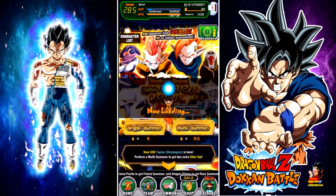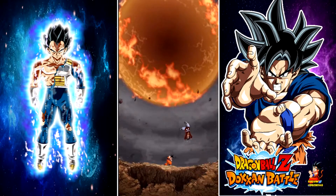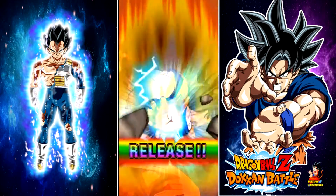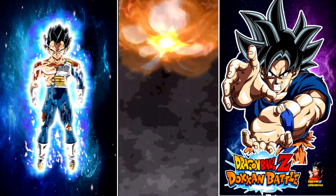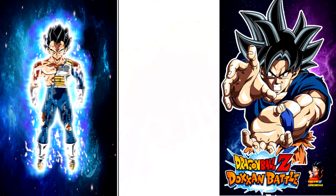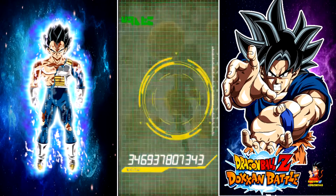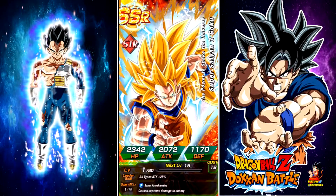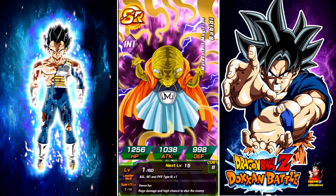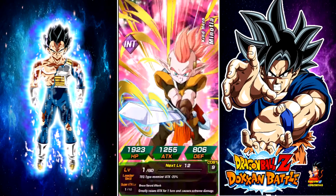I did over 390 stones on the LR Super Saiyan 3 Goku banner, so all the LRs were on this banner. It was also featuring the AGL and TEQ cards, which are actually pretty good. On this banner it is double-rated, so you'll be pulling a lot of SRs — hopefully you do pull LRs.